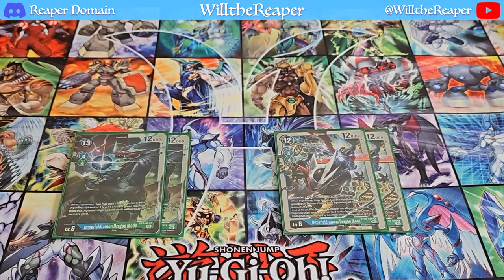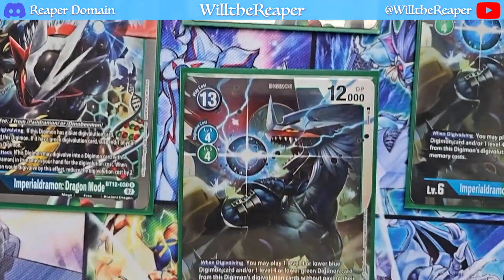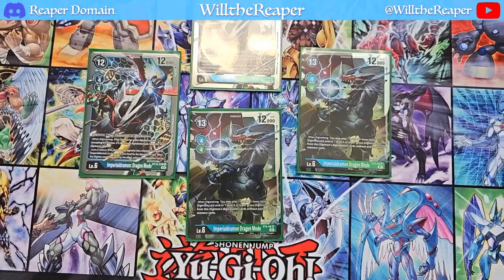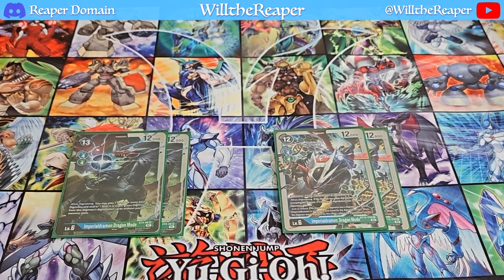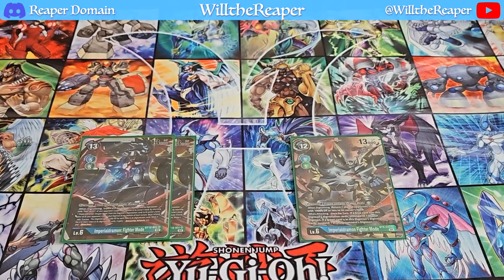Moving on to Level 6s, we're playing a very interesting variation of Imperial Dramons. We have Imperial Dramon Dragon Mode from ST9 and Imperial Dramon Dragon Mode from BT12. Both are very viable and quite powerful. The one from ST9 is surprisingly really good, though it acts more as a complementary Level 6. The one from BT12 is a little nicer to get into — if you Digivolve from Pale Dramon or Dino Beamon, it will be a slightly lesser cost. The Dragon Modes were mainly just to get things going.